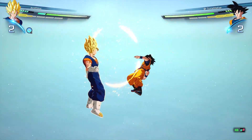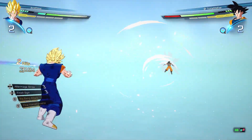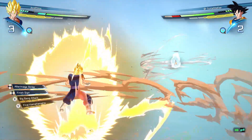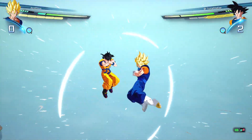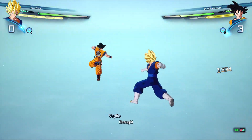We got a clash. So nice. Activate after image strike, so I can dodge a couple of times automatically. There it is.